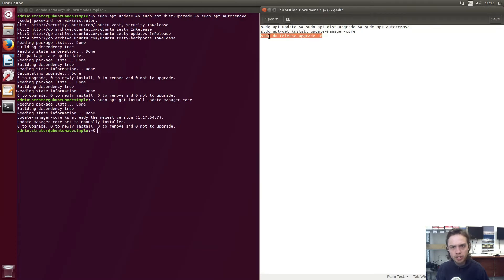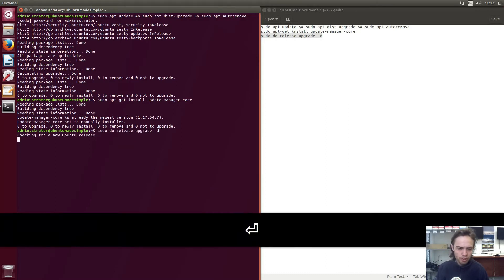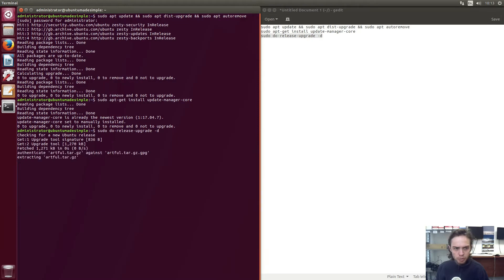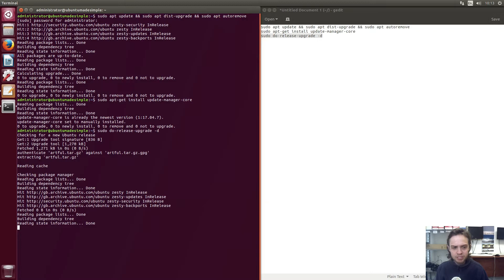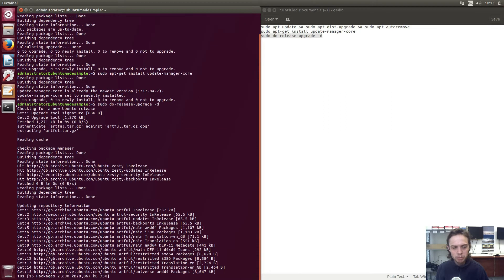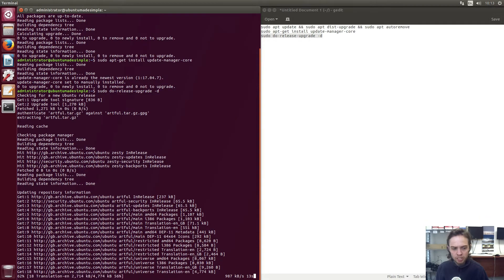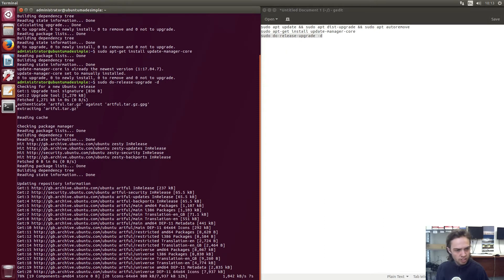Now we're just going to run the upgrade command. This is going to take some time, so I'm going to press Enter now. It's first going to add the new repos and remove the old ones, then it's going to download about a gigabyte of data from the internet, then install all the data, then remove packages which are no longer needed, and then we have to reboot our computer. Depending on your internet speed and the speed of your computer, this can take longer or shorter — keep in mind it will download about a gigabyte of data. But we will see exactly how much now.